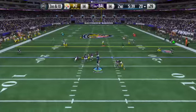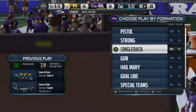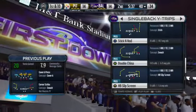Flacco standing back in the shotgun, ready for the snap — out to Smith. Good job by the receiver that time, getting that extra couple yards, gets a first down. They are marching. Let's see how the defense reacts.